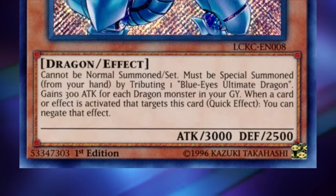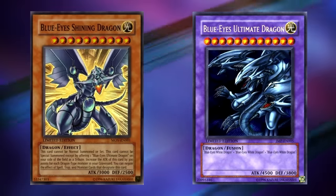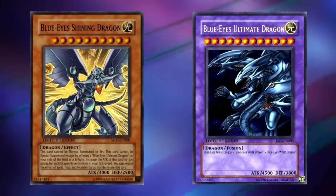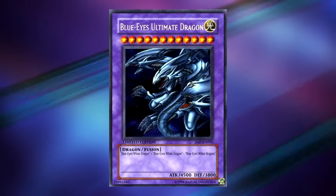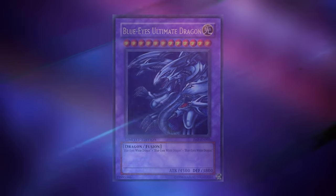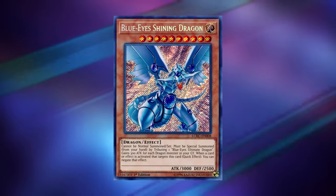It gains 300 attack for each dragon monster in your graveyard, and when a card or effect is activated that targets this card, you can negate that effect. It's worth mentioning that this card was actually released two years before Blue Eyes Ultimate Dragon was added into the TCG. Besides the fact that you literally could not summon this card for a few years, even when Ultimate Dragon eventually arrived, Blue Eyes Ultimate Dragon was already pretty outdated by its release compared to the 2006 metagame.